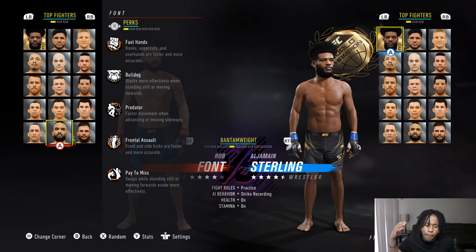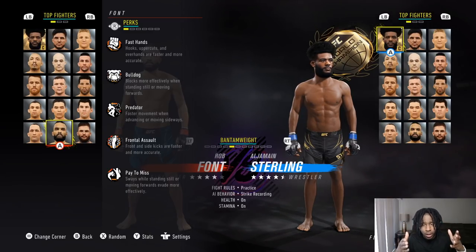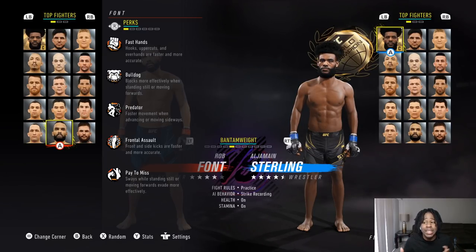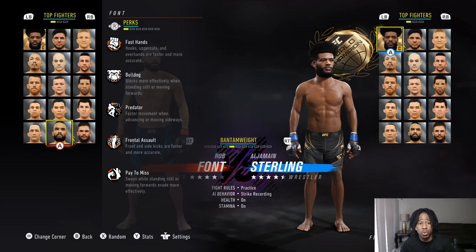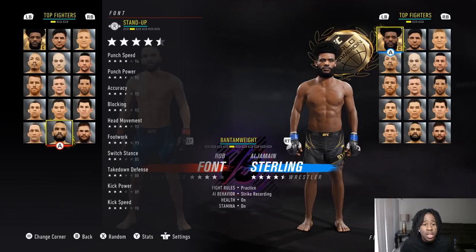What's going on guys, I am Pyoxys and I'm back with another banger. We're going to be showing you how to use Rob Font. This man is daily — he's honestly the TJ Dillashaw killer, he can be a Petr Yan killer as well. His punch speed and punch power mixed with his movement levels is insane, and I'm gonna show you guys that right now.